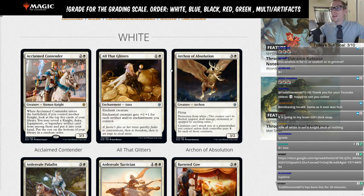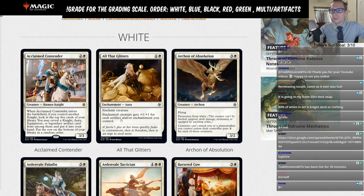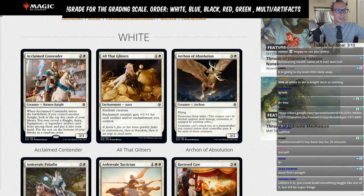All That Glitters — one and a white enchantment aura. Enchant creature gets +1/+1 for each artifact and/or enchantment you control. I'm not really expecting All That Glitters to see any standard play at all — this is just a very obvious limited card. We're going to give this an L for limited.